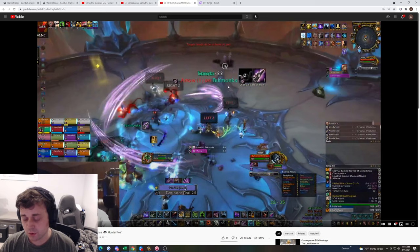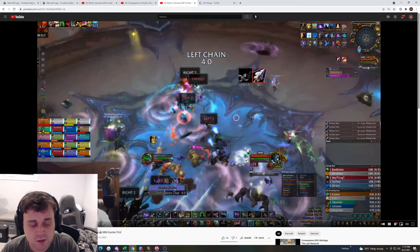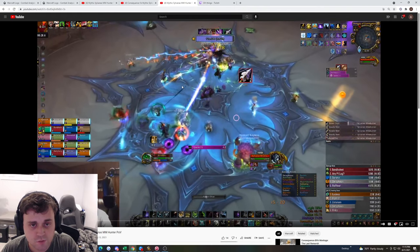The way we handle chain direction is: imagine yourself standing in the middle of the room looking out. Whatever's to your right is right, whatever's to your left is left. You always imagine yourself in the middle of the room — whether you're at yellow or blue. This keeps orientation consistent for everyone. The chains do spawn randomly, but you do a quick read.